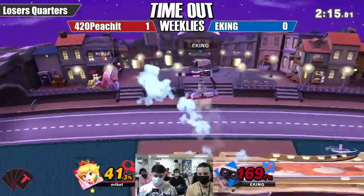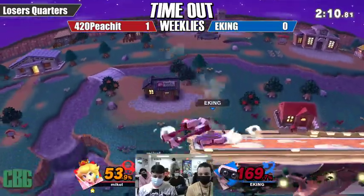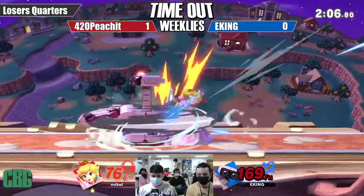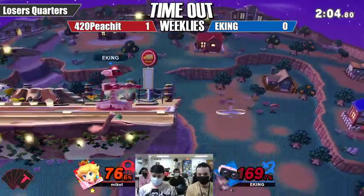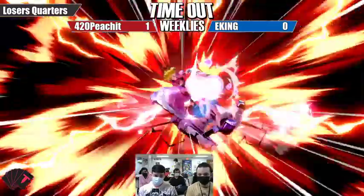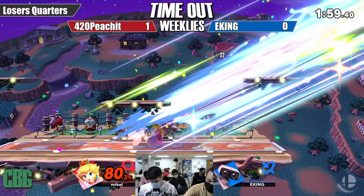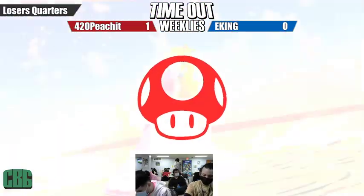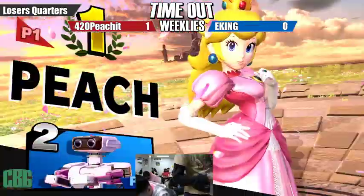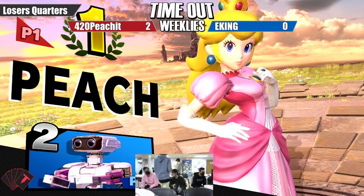EKING using the platforms to move around — fair into edge guard setup, back throw fair doesn't connect, but a down smash gets 76%. Lots of momentum. Forward smash on the ledge, up tilt into a grab attempt — unfortunately not quite able to get that grab, and Peachit takes it 2-0. The set is over, Peachit wins 2-0.